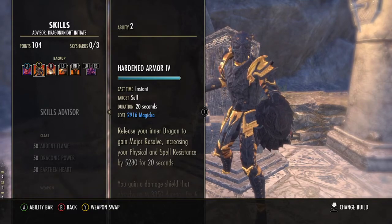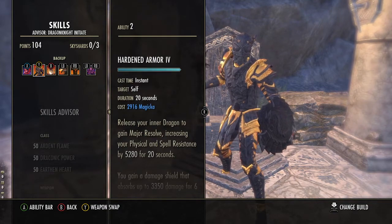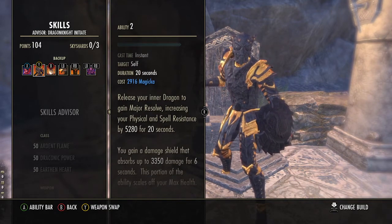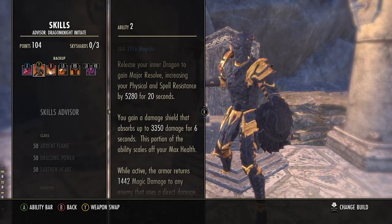We are using Hardened Armor as our resistance booster. This increases our resistances by 5k for 20 seconds and also gives us a damage shield of 3.3k lasting 6 seconds.